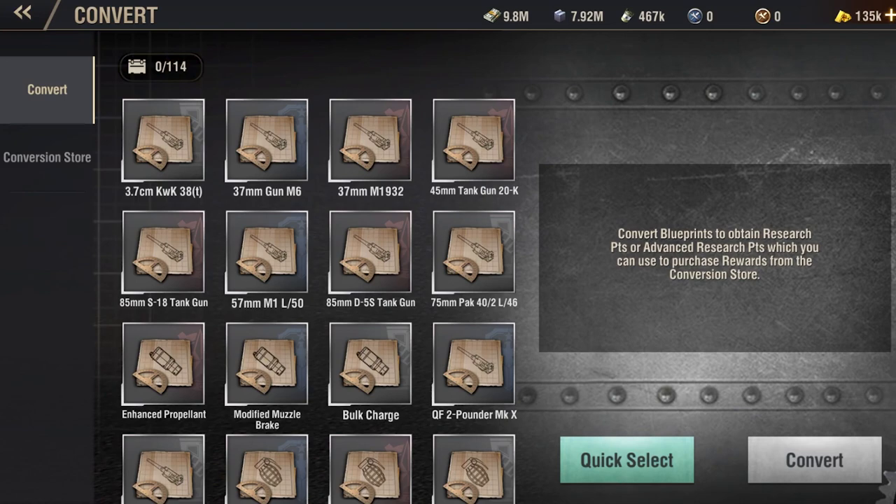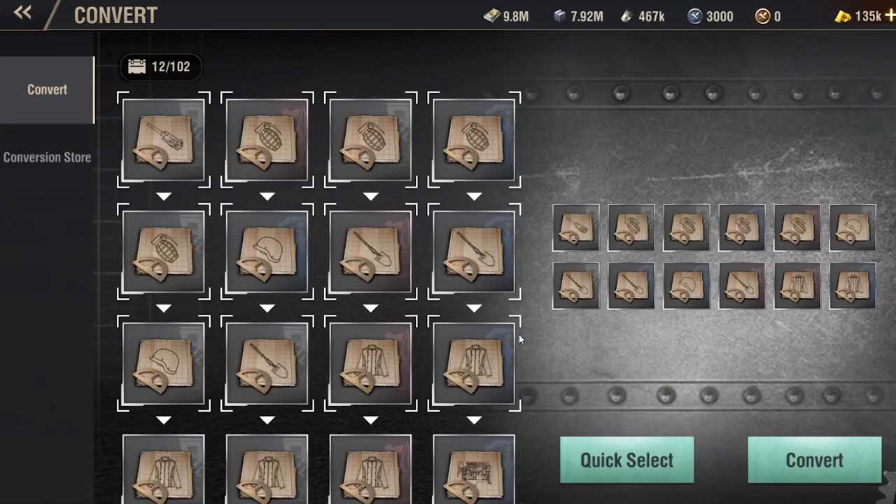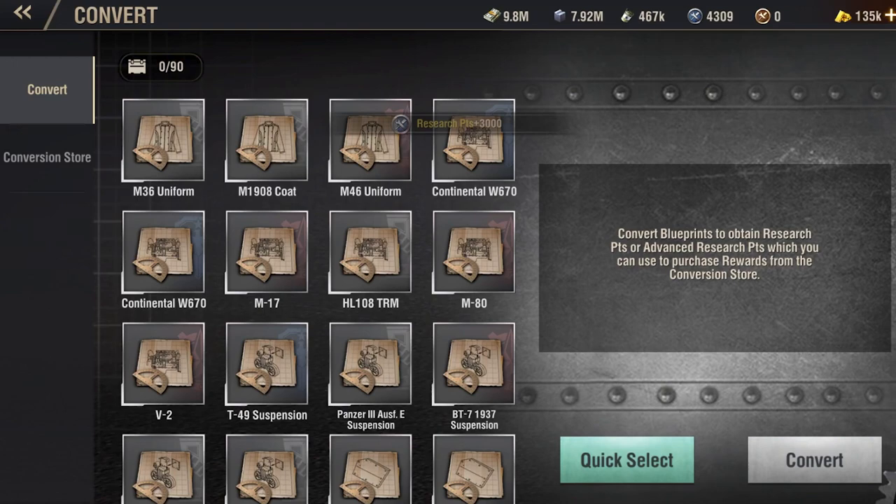And then there is the Conversion Store. Go to your Paths Workshop and click on Convert — you can convert your redundant blueprints here for Research Points. These points can be exchanged in the Conversion Store for new blueprints.